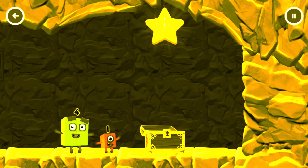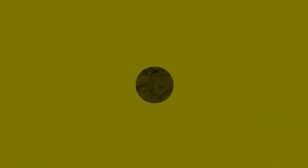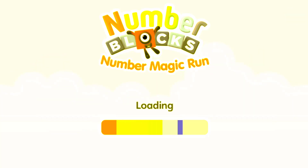Try another adventure next. Select level, pick an adventure: 1, 2, 3, 4, 5, numberblock 6 — Numberland.